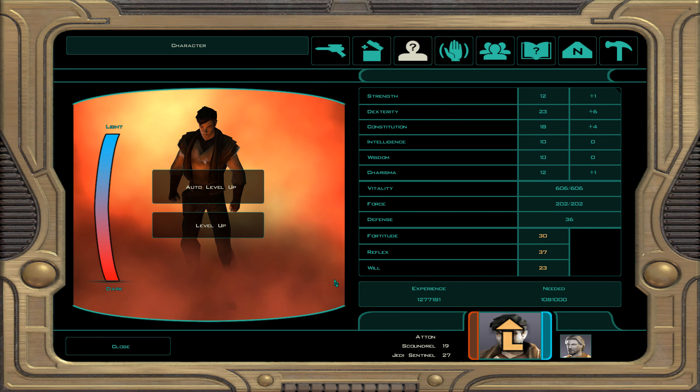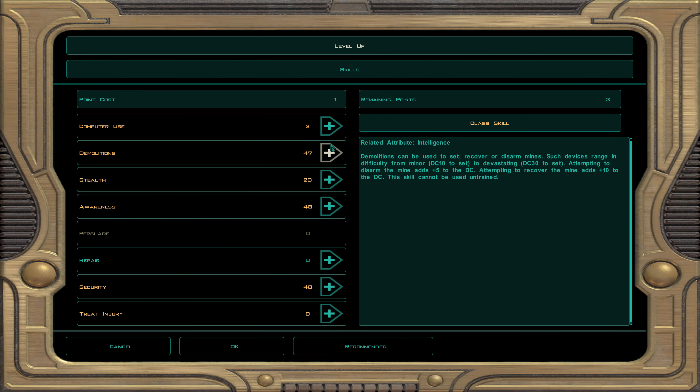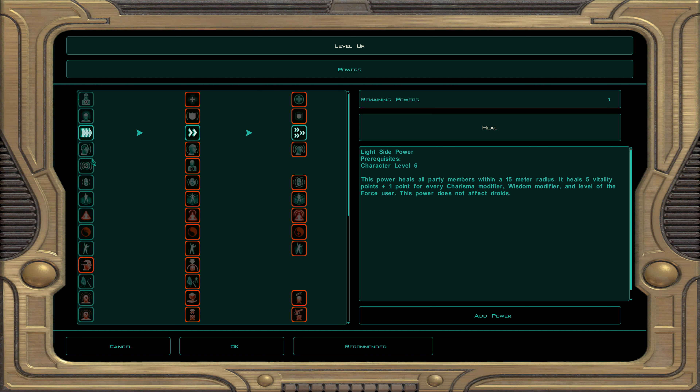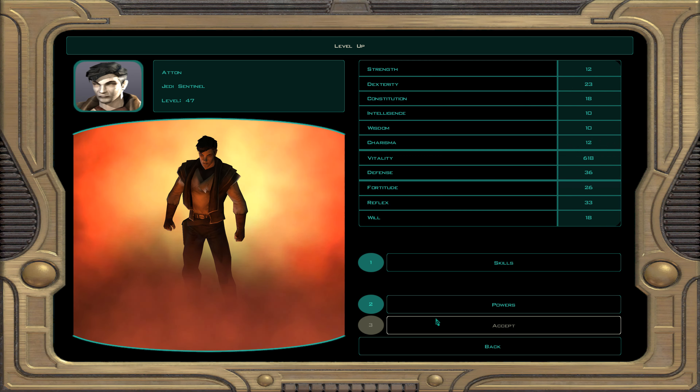At character level 47: demolition, awareness, and security. For force powers we take energy resistance — blocks the first 6 points of elemental damage. This is a self-buff.